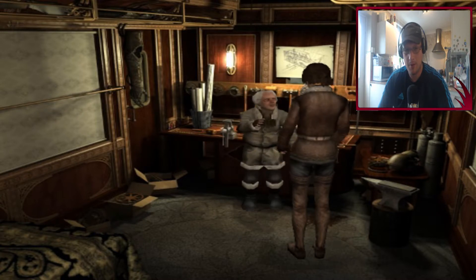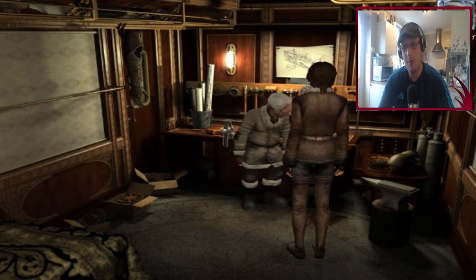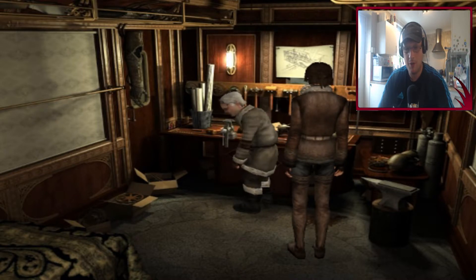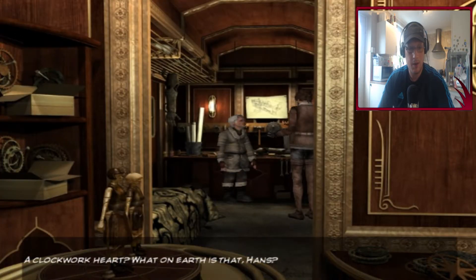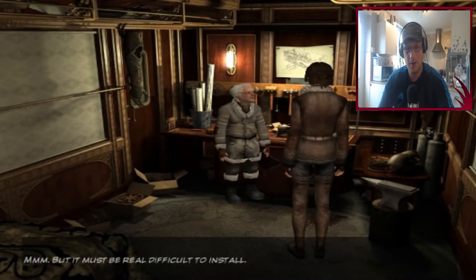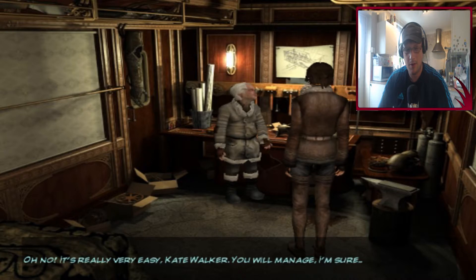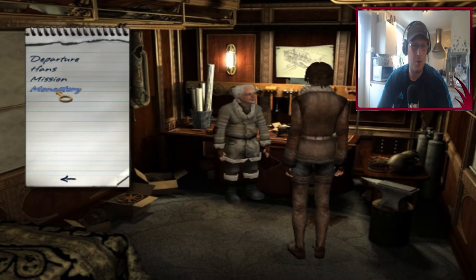Get some rest. Now we've got some kind of clockwork component and we're going back to the bar. Let's finish talking to Hans first. A clockwork heart - what on earth is that, Hans? It's a tiny mechanism that makes the cabaret horses come to life. But it must be really difficult to install. Oh no, it's really very easy, Kate Walker - you will manage, I'm sure. So we can put a clockwork heart in.